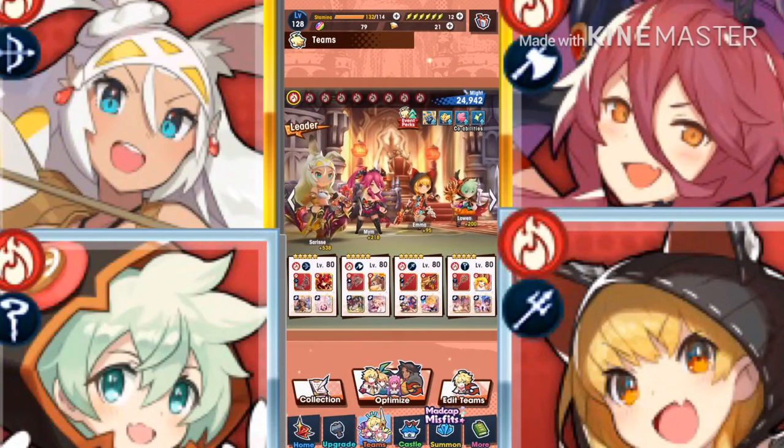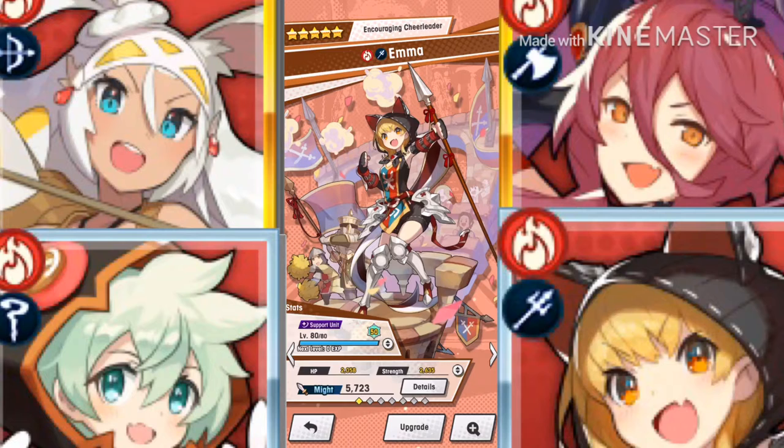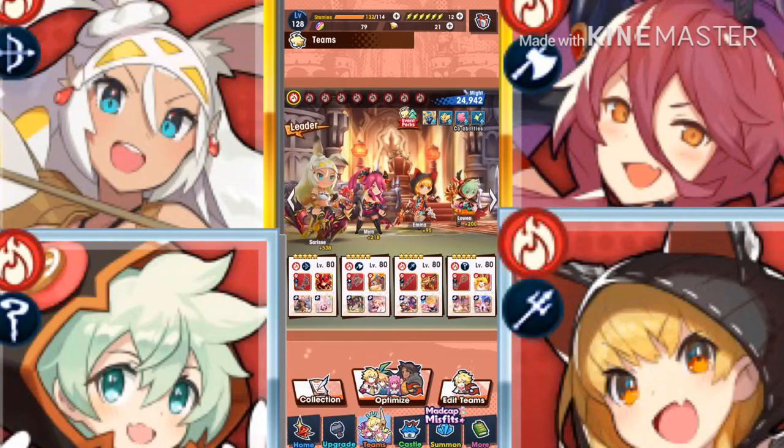If you have Emma, I recommend switching to her at the start of the battle and go target the right hand, because the right hand is what controls most of the attacks. If you can destroy the right hand first, the attacks won't be as bad, but they are still pretty bad. So it's a lose-lose situation here.